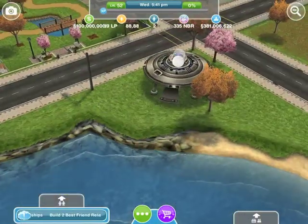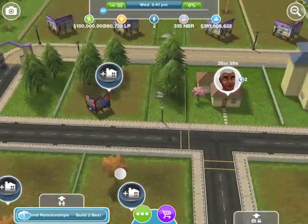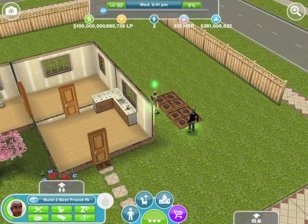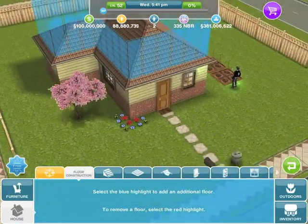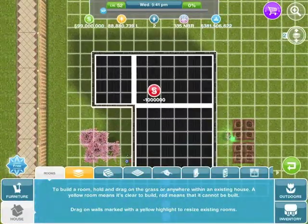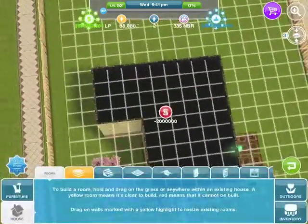The construction coins just disappeared — I'm assuming they got rid of those, and then just make your levels for your house if you want to add more, it just costs money. A million dollars — that's better. I don't like the construction coins because there's not a cheat for them, and they were just random and annoying anyway.